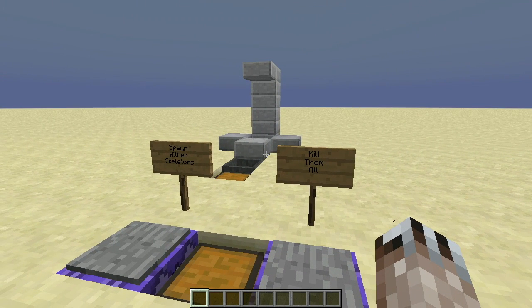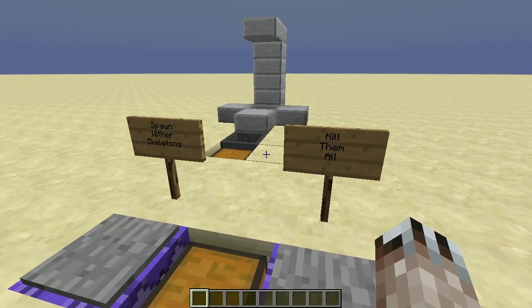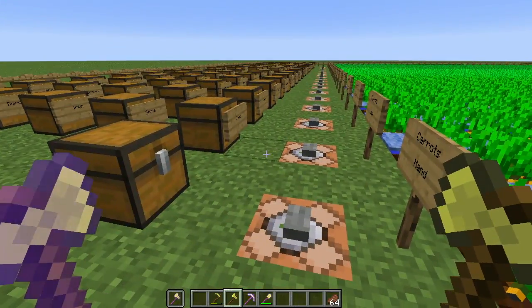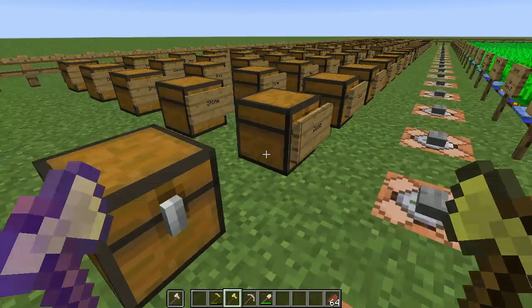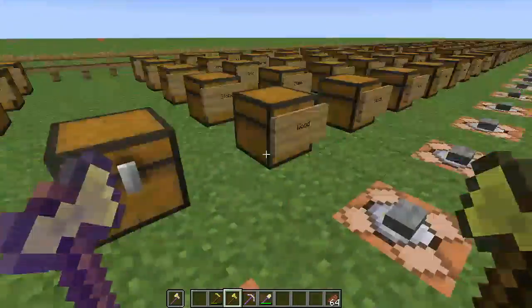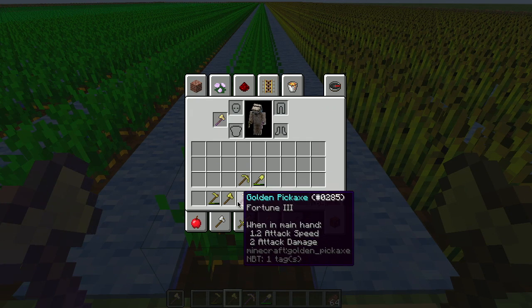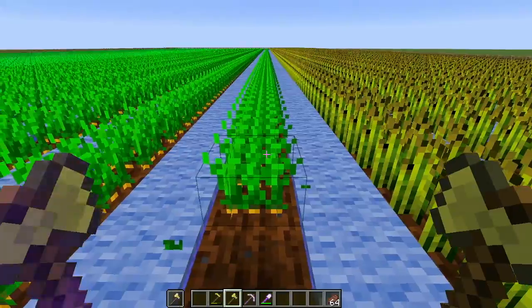I expect the Fortune enchant probably does the same thing, but the wiki doesn't actually state that — so let's go figure out if Fortune in an offhand slot has any effect. Fortunately I have this testing world all set up. We know that with an unenchanted tool, one row of carrots yields roughly five and a half stacks. The rows are 128 long. I've got my Fortune III golden axe in my offhand and a regular non-enchanted golden axe in my main hand.